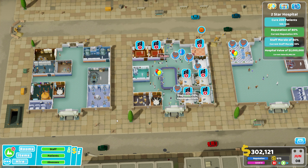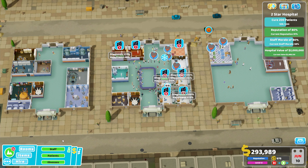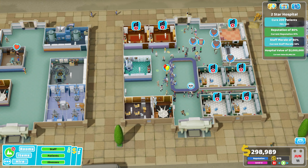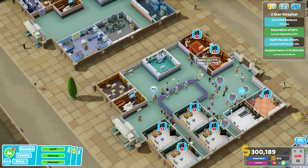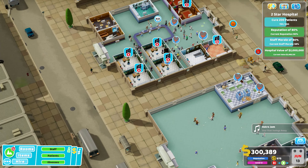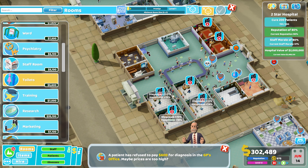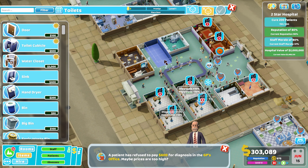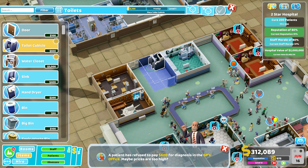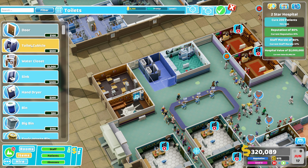Over on the left we've still got quite a few treatment rooms. On the right side we've got a couple more treatment rooms as well as the ward, which can be dual-use treatment and diagnosis — we might start to specialize that. I've got space here to build another toilet maybe, or another staff room. We do have one in that building already so we don't necessarily need to, so I'll just put a toilet in. It won't be a big one.